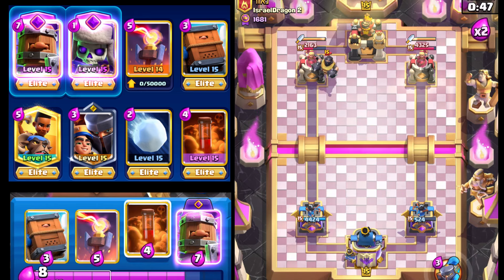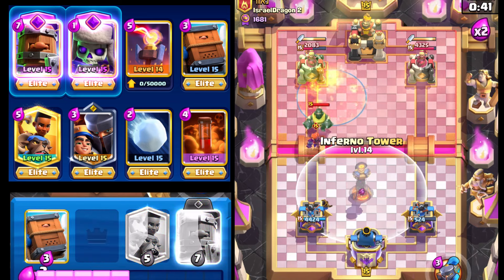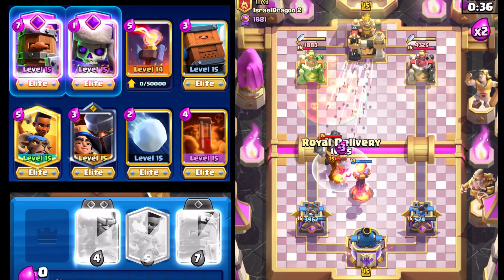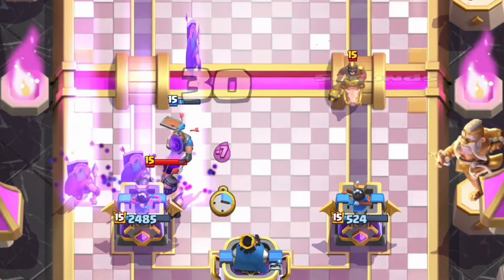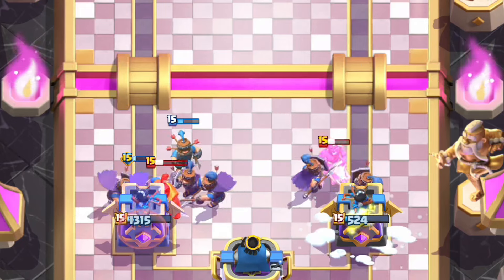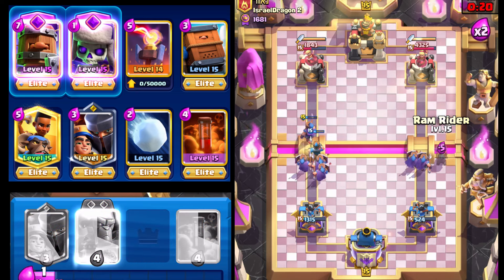Our opponent goes with the Mega Knight. We're gonna go with Little Prince here and may just cycle. We're gonna cycle Poison right now. We're gonna go with the Inferno Tower now, use the Little Prince ability — that doesn't come down unfortunately. We'll go Road Delivery, then Road Recruits, then Giant Snowball. That should give us the flexibility for one more push on this left side.